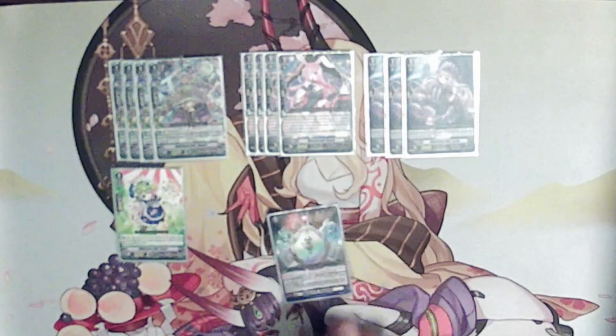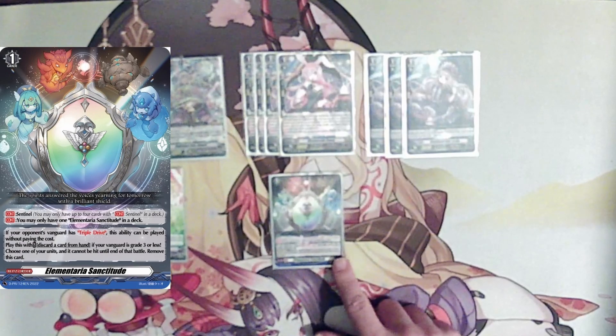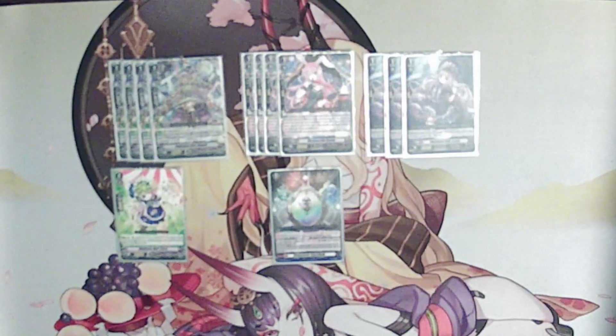Our final grade 1 one-of is the Elementaria Sanctitude, which is kind of mandatory right now. It is a sentinel that counts toward your sentinel cost. You can only run one in your deck, and if your opponent has trouble drive, you pay it for free. It's just a PG if they are grade 4 or higher. For anyone who knows how crazy Elementaria Sanctitude is — imagine your opponent striding and having that one attack you need to block, and you PG it for free.